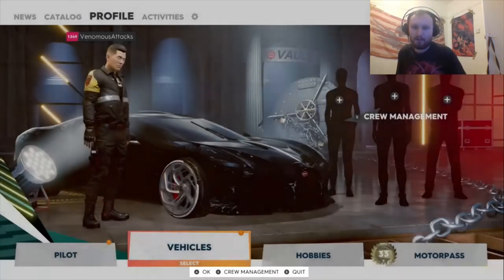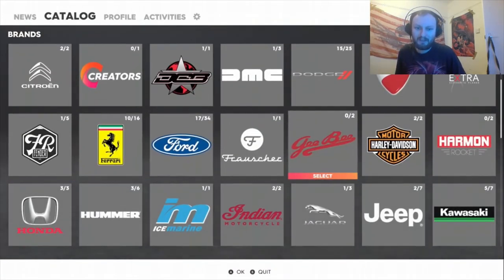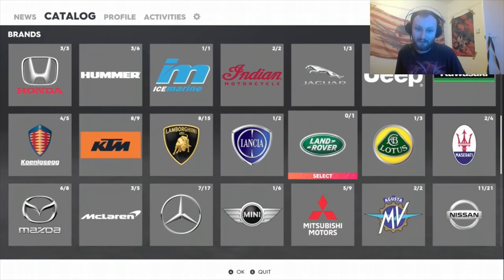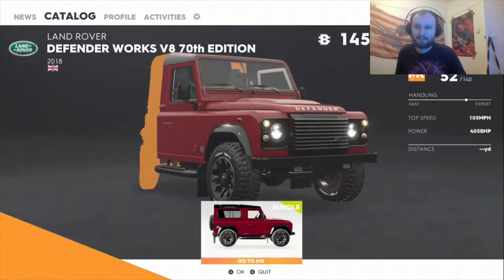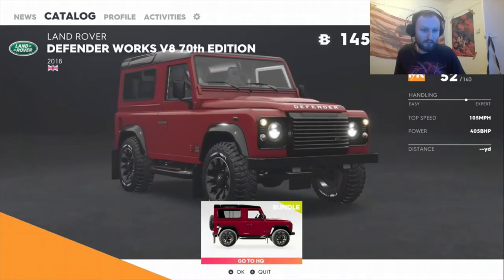Let's load it up. Let's go to the catalogue. If I remember, this is the only Land Rover that's in this game. There it is — Land Rover Defender Works V8, 70th Edition. Top speed 105 miles per hour, 405 horsepower. Go to HQ, let's go and get it.